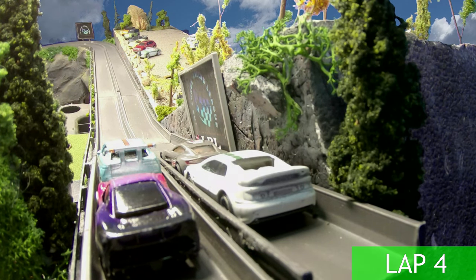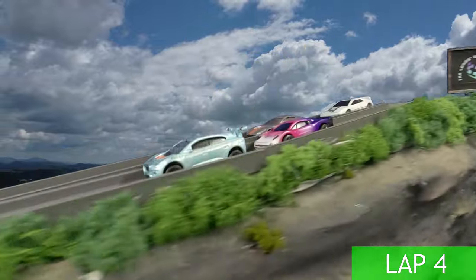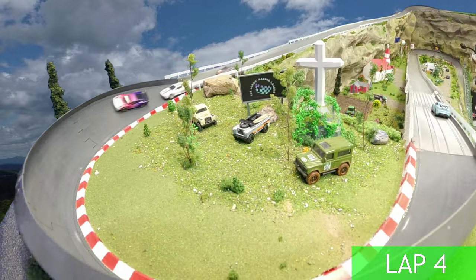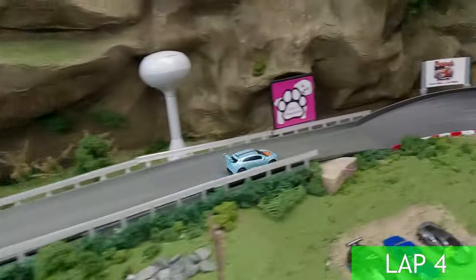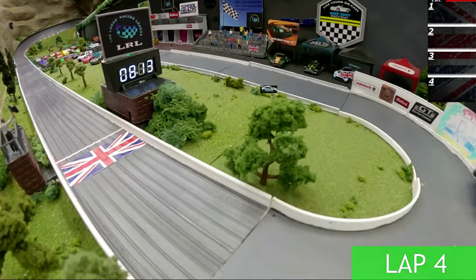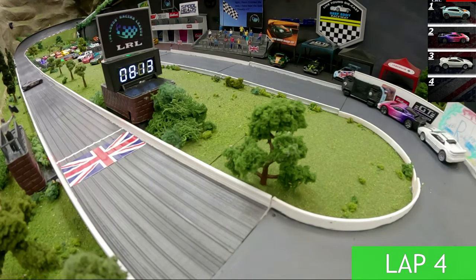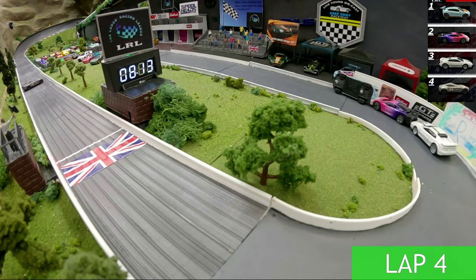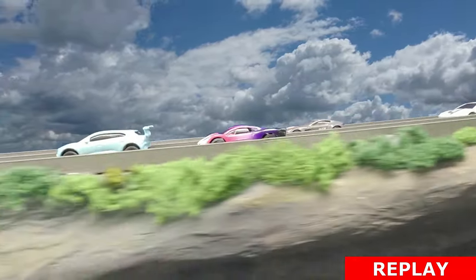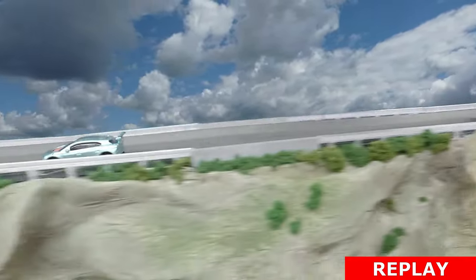Bolo Brown has got the pole for lap four — I have a feeling he'll take advantage because that's a fast car. Nitro Z is on the outside. Bolo Brown gets the lead. Arlo loses it on the back end but they get going again. Bolo Brown is flying down the track, keeping it nice and smooth coming out of turn five — a fast time of 8.13! So fast he flips over. Arlo comes in second, Boondocks comes in, and Nitro Z lost it again. That car might have some stagger issues because he keeps losing it.